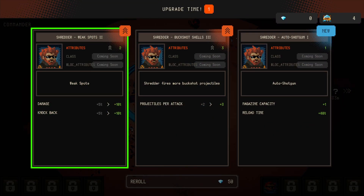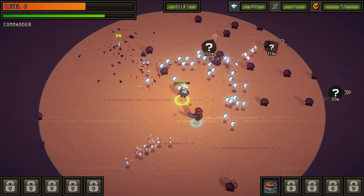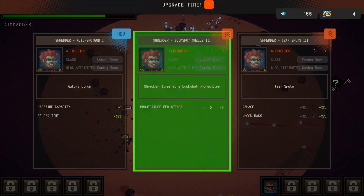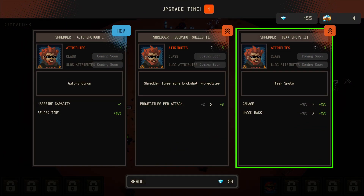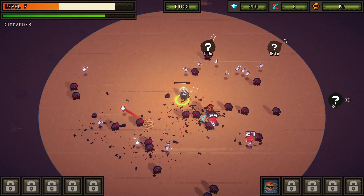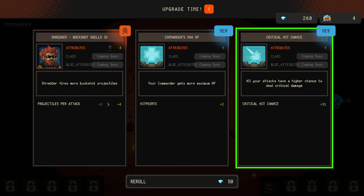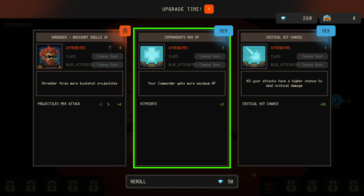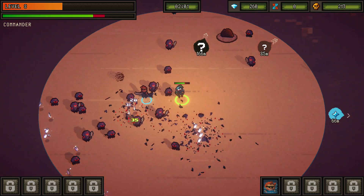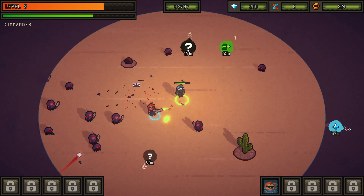Let's get more damage and keep collecting diamonds. You can also reroll your upgrade options, which is handy. I'm going for one more projectile per attack. There's something at 70 meters that's going to give us a mercenary. Let's move toward it.